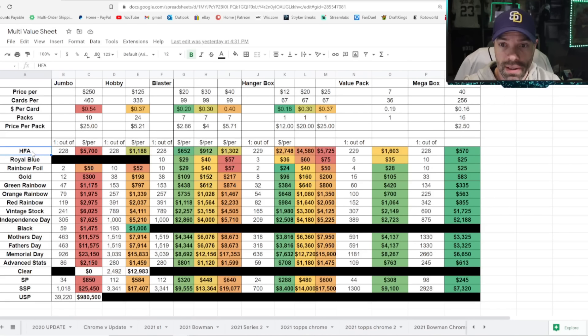The Home Field Advantage cards — the best odds were out of a Blaster Box, by far. The Home Field Advantage is 1 out of 228 or 229 packs no matter what format. Obviously the Jumbo packs are the most expensive, so at one out of 228 packs, it costs $5,700 to pull a Home Field Advantage out of a Jumbo box. You go over to a Blaster Box and it's only $652 to pull one. Come on over to the Mega Box — $570. Best odds by far.